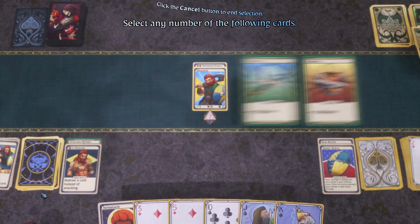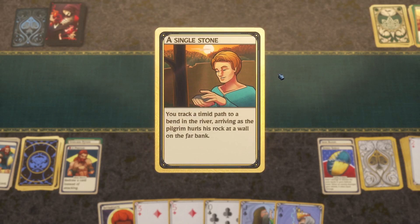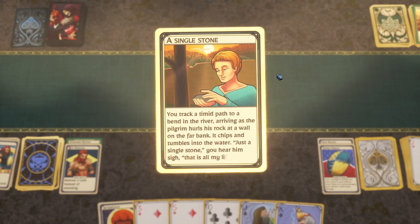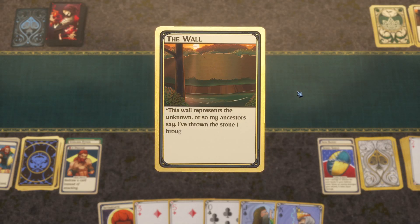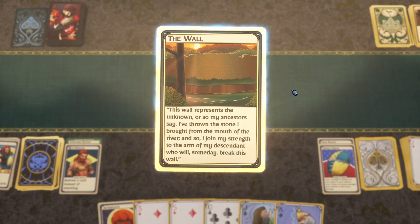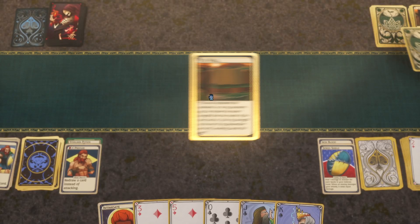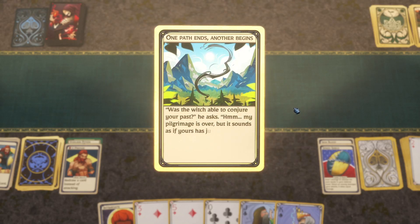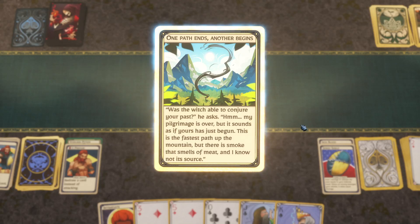We don't have enough abilities to take another, so let's leave. The Pilgrim again — he's hurling a rock at a wall. 'That's all my life was.' He says this wall represents the unknown and he's adding his strength to the arm of his descendant who will break it someday. Dude, just build a ladder — there's clearly a tree nearby, it's not that big of a wall.